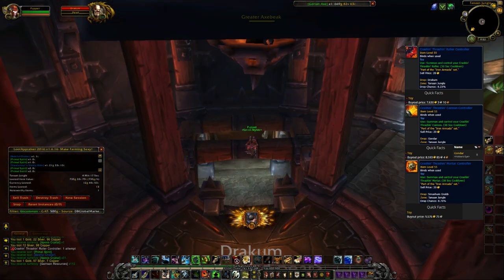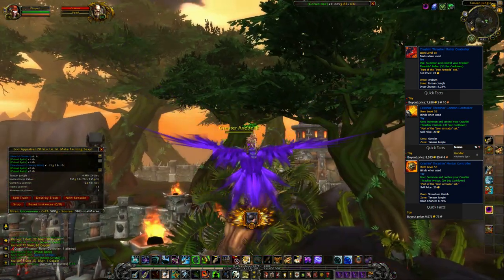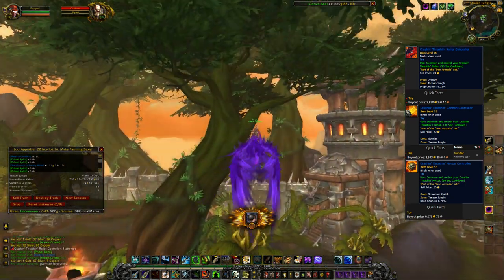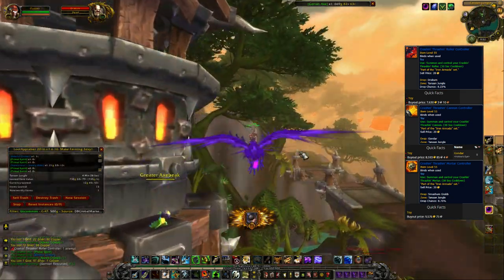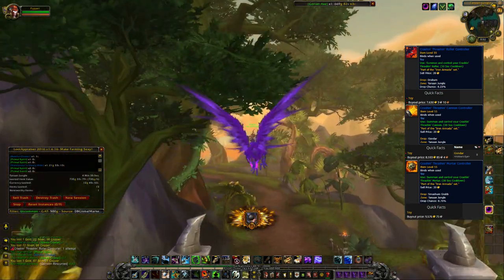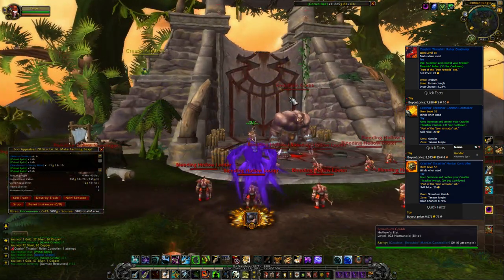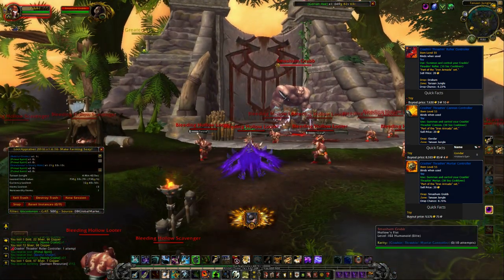There are 2 different locations for the rare spawns. The first 3 are located in Tanaan Jungle near the dark portal. The first rare we will be killing is Drakum, which drops the Crashing Thrashing Roller Controller with around an 8% drop rate. It should go for around 7k on most servers.